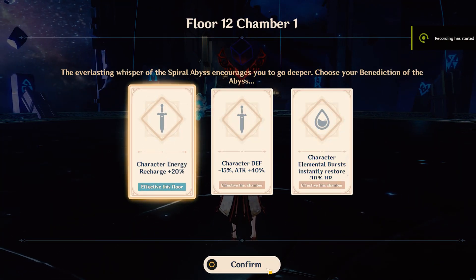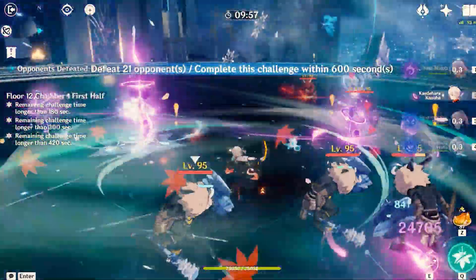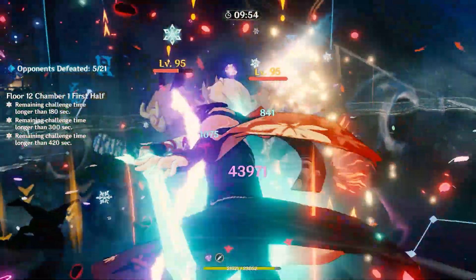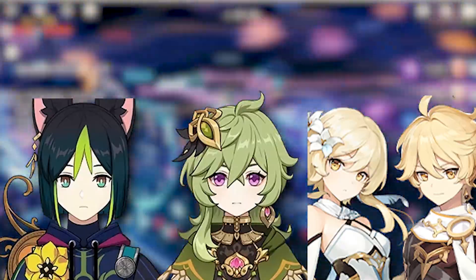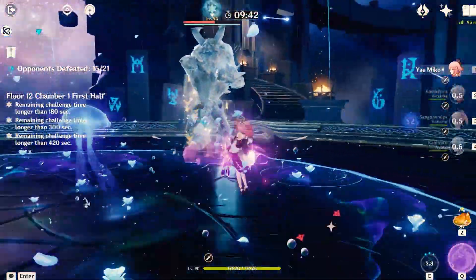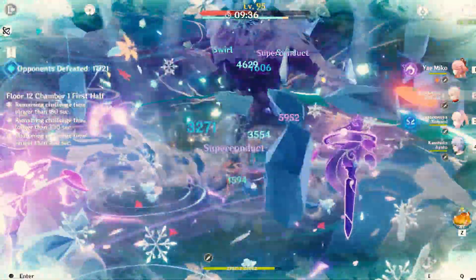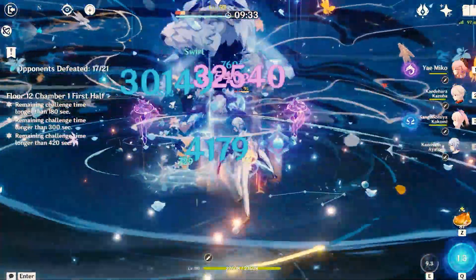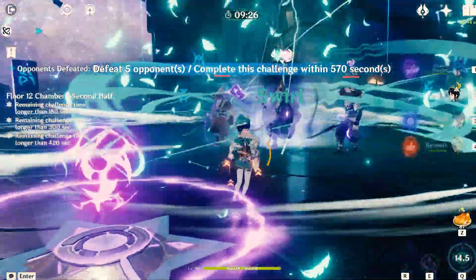What's going on everyone, this is Selkie and in today's video we're going to be talking all about Dendro and its new reactions that it's bringing to the game. We are going to be introduced to eight new reactions with this brand new element. We are seeing Tighnari, Collei, and the Dendro Traveler as our first Dendro characters. This is a big deal because it's essentially going to change how we play the game moving forward.